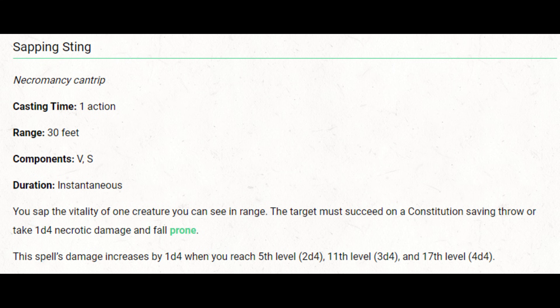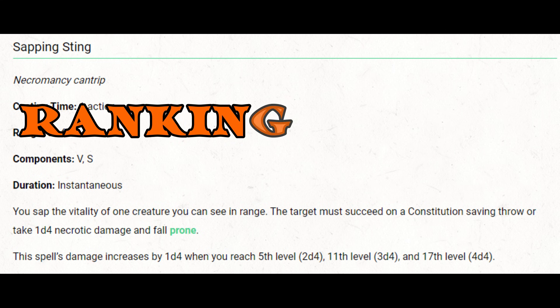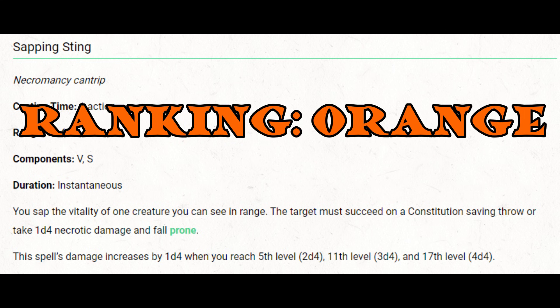There's a reasonable chance this spell will accomplish nothing if the enemy makes their Constitution saving throw. The scaling is also bad — it suffers from the same problem as Vicious Mockery, where base damage is very low with a secondary effect that doesn't scale with level. At 5th level it's not very good, at 11th it's pretty bad, and by 17th level it's pretty terrible. I would rank it orange.